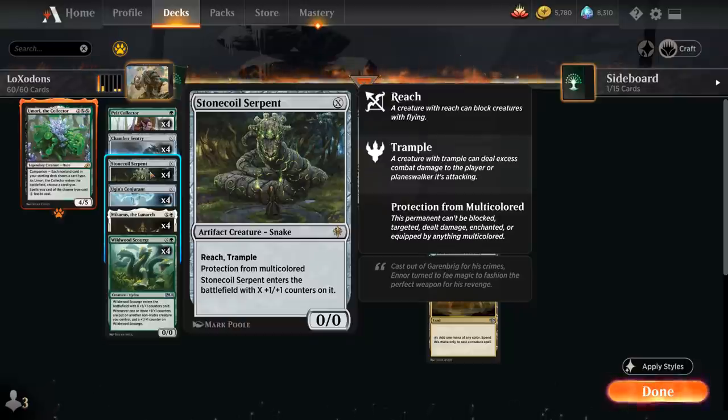We also have the full playset of Stone Coil Serpent, which enters the battlefield with X +1/+1 counters and has Reach, Trample, and protection from multicolored — a lot of very useful keywords.